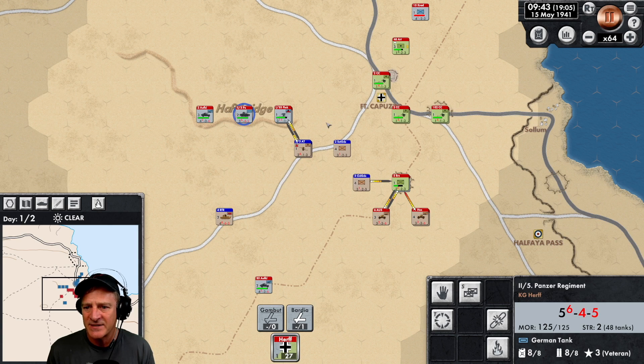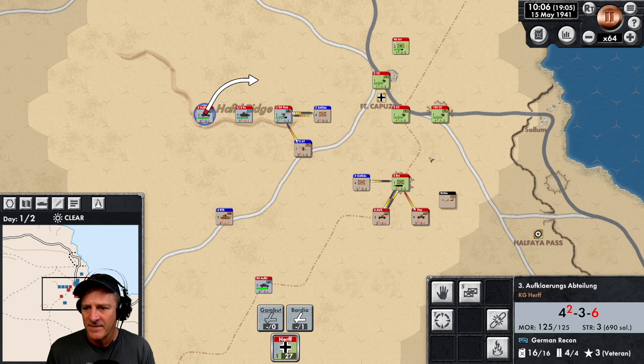Now we need to send our tanks around here. I'm going to send them down this way and let's send our armored cars as well — we need to get them up there pretty quickly. A lot of forces coming down here now. This is going to fall soon too. Lots of pressure.